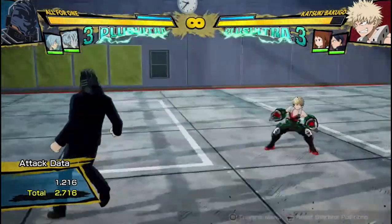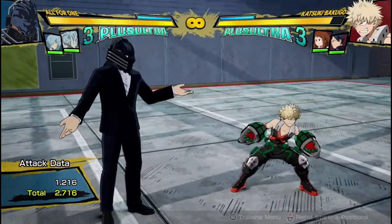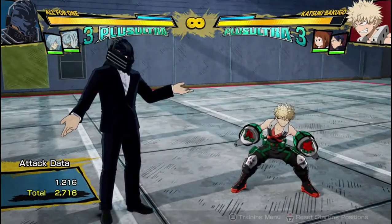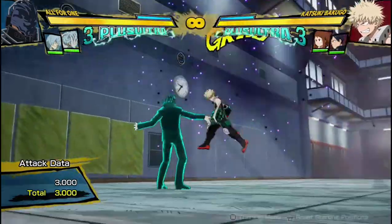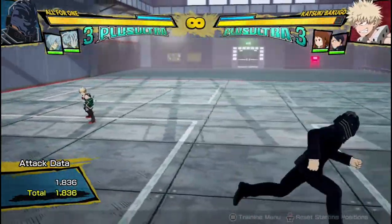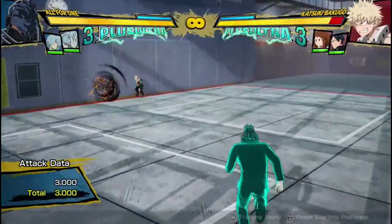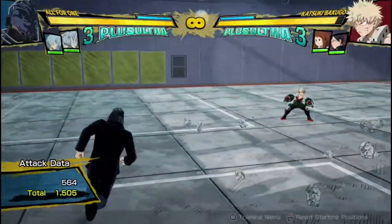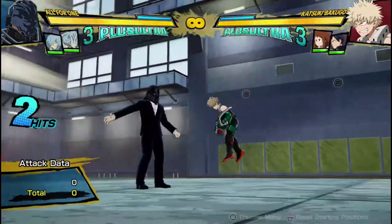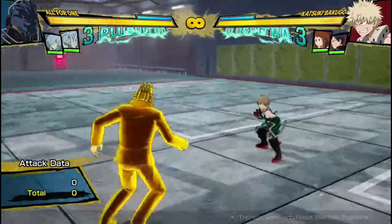Hello everyone, this is Mr. Elberonin here again, and today I'm finally here for my breakdown on All for One. I didn't realise how popular he was until everyone was requesting him, so here we go. He is a very screen control based character, with really interesting — I would be tempted to say — overpowered projectiles at times that he can charge up. He has this weird teleport where he actually teleports the opponent to him instead of the other way around, which most characters do. He has really long range grabs, mixing people up. He's good at controlling the screen and just being All Might S.